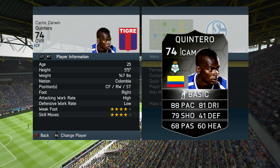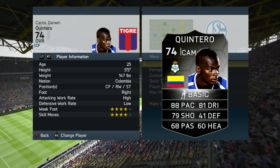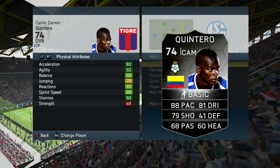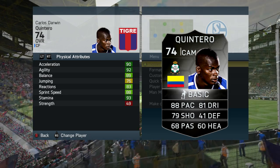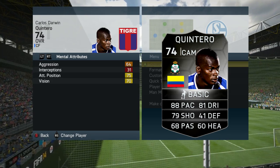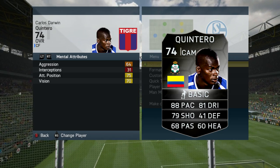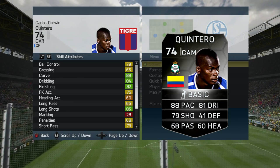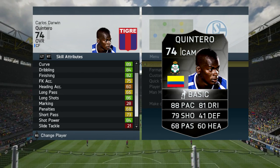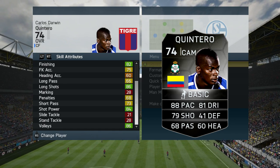We can take a look at the in-game stats now and I'll talk about a few of the notable stats and his card stats as well. On the card he is 74 rated with 88 pace, 81 dribbling and 79 shooting — so an absolutely ridiculous card. In-game he's 5 foot 5, right-footed, high-low work rates, with 4-star skills and 4-star weak foot. Notable in-game stats include 88 sprint speed, 90 acceleration, 70 vision, 75 attacking positioning, 89 curve, 84 dribbling, 82 finishing, 86 long shots, 84 shot power and 86 volleys.